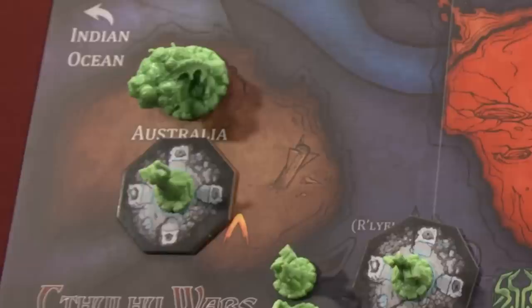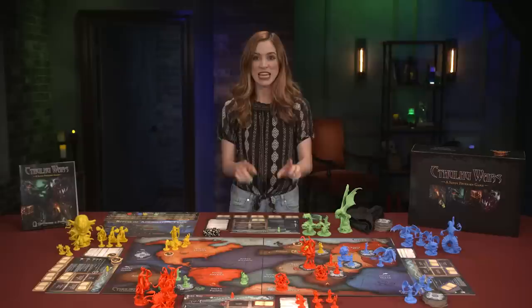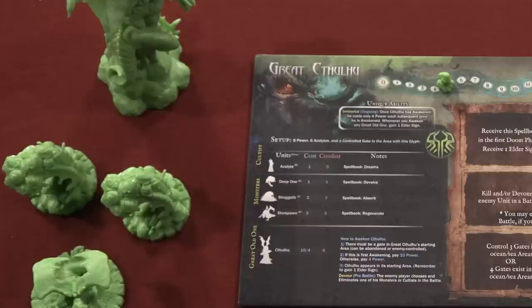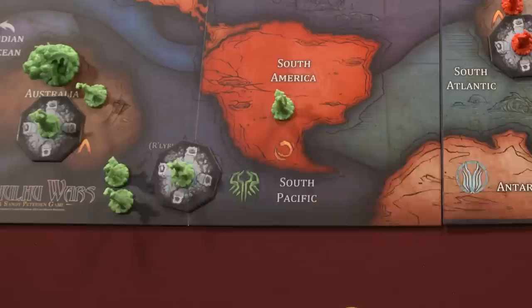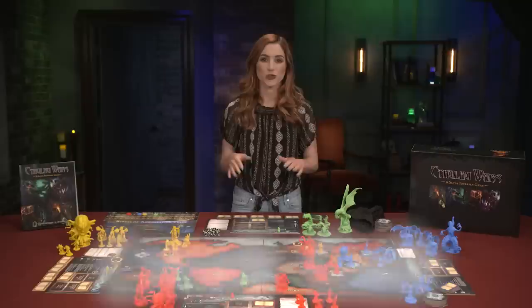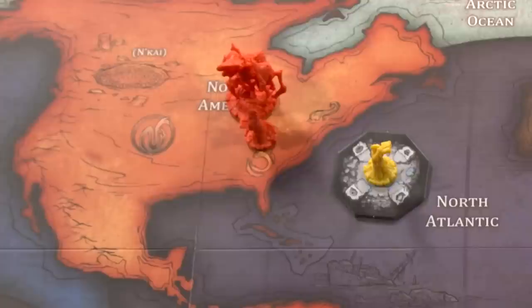Recruit Cultist costs one power and allows the active player to place one cultist from their pool onto an area where they already have an existing unit. If a player has no units on the board, they can place the cultist anywhere. Summon Monster has a variable cost depending on the faction and allows the active player to place one monster from their pool onto an area of the map where they have a controlled gate. Control is designated by the cultist on the gate, and gates can switch hands and even be abandoned throughout the game.